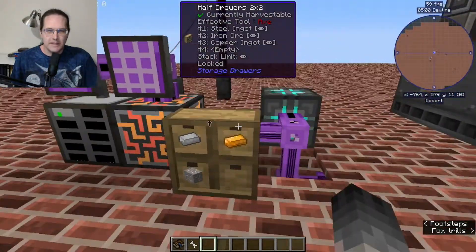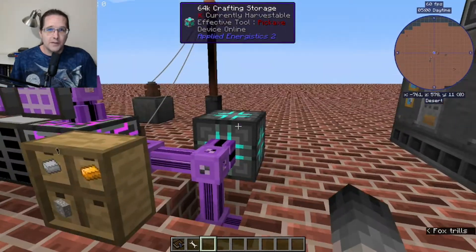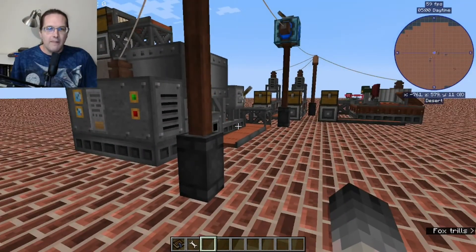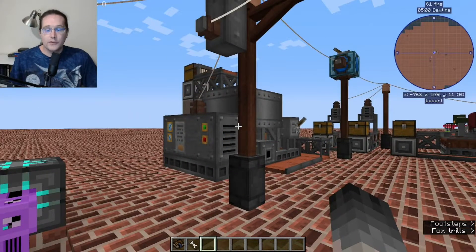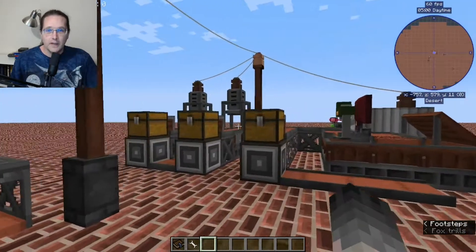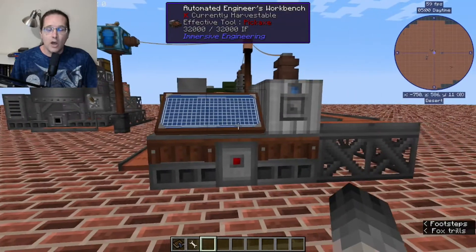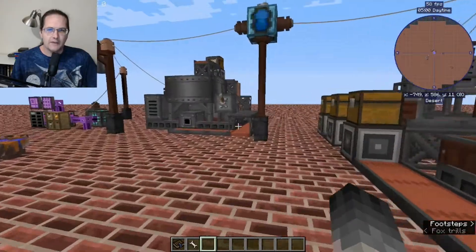All you need to do is set up your basic ME system however you want — you've got to have your storage, your crafter, run your cables. These are all hidden under the ground with cable facades to make everything look nice. We're going to go over two different machines: the first is the crusher, the next is the metal press. I have two different ones set up, and I'll explain why in just a second, as well as the automated engineer's workbench — all of these are basically set up exactly the same.